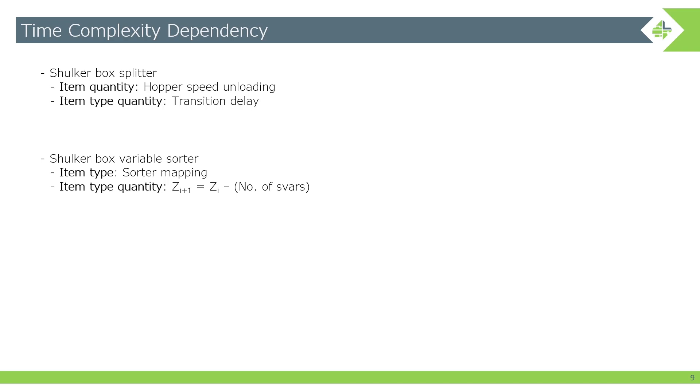The second module is a bit more interesting — this is the shulker box variable sorters, or SVARS. Each module has to map itself to an item type, which makes it item type dependent, and it has to eliminate item types as a whole for every cycle that runs through it. You can imagine you have eight SVARS and maybe 800 item types — then for every time you run the 800 items over, you remove eight. The equation here shows the linear relationship between the initial z (your sample size) and how many cycles you need to perform.